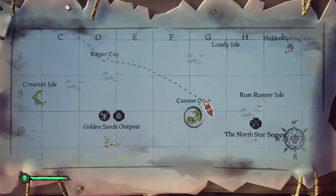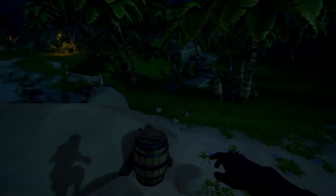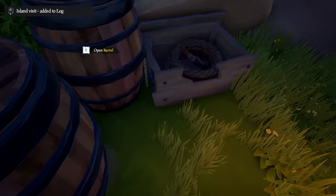The fourth journal is located on Cannon Cove at this spot right over here. If you run on the beach past the boat, you will see there is a little camp set up. You can just run in here, and the book is literally under this barrel on the side. The last book is located on Lagoon of Whispers at this spot right over there. You'll see there's some barrels, and the book on top of the barrel is the one you need to read. Those are all five journals that you need to read just once.